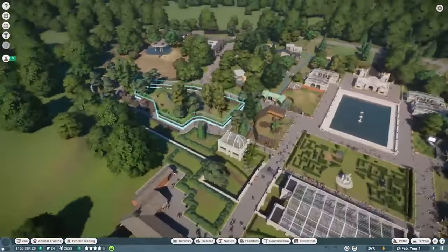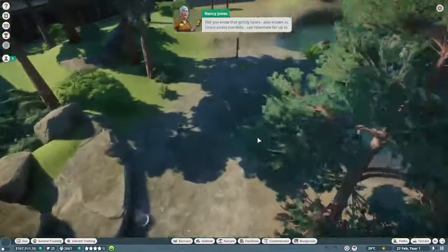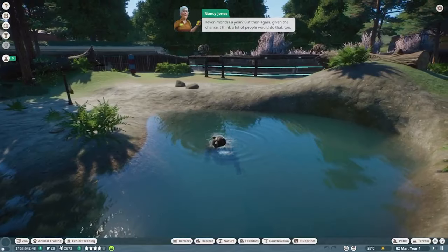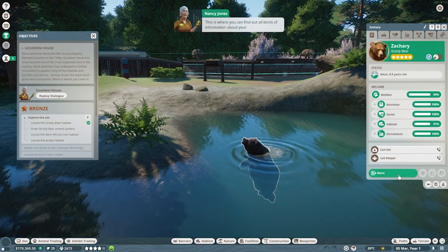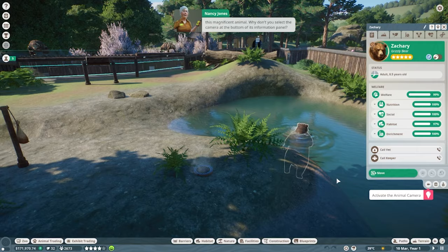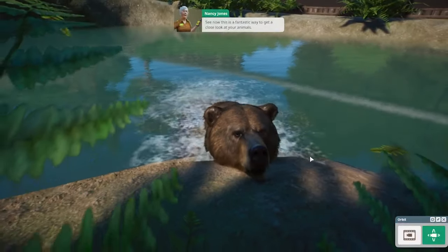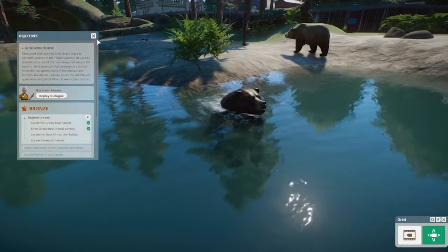We zoom down into the grizzly bear habitat. Did you know that grizzly bears — also known as Ursus arctos horribilis — can hibernate for up to seven months a year? We select one of the bears to bring up its information panel, where you can find out all kinds of information about your animal. Nancy then directs us to select the camera at the bottom of the information panel for a close-up view — it's a fantastic way to get a look at your animals.